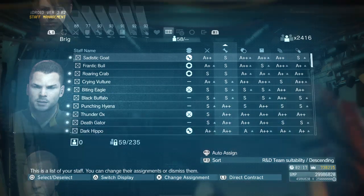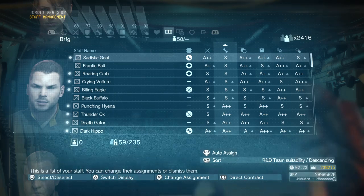It keeps your levels for R&D, support, intel, medical, and base all pretty close together — as you can see: 93, 93, 91, 92, 92. Keeping everything in close proximity is also very helpful.